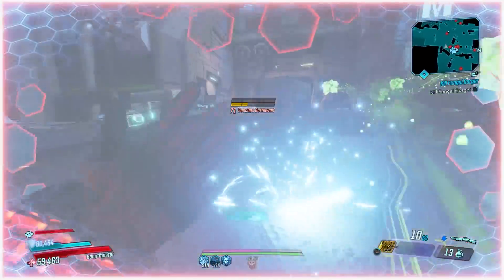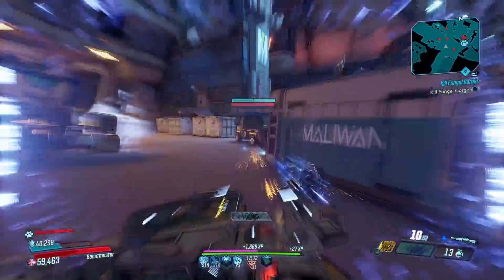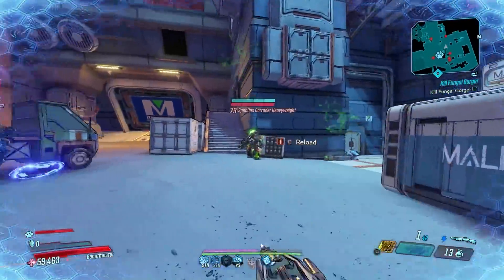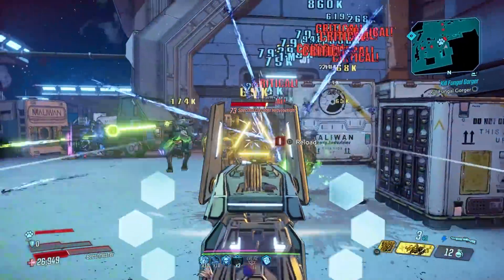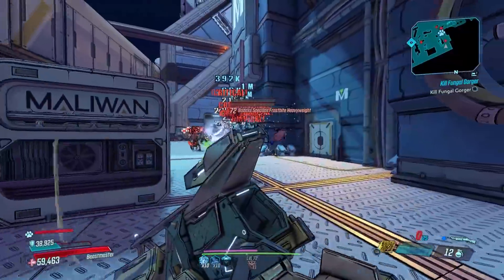This gun is ideal on FL4K but can be very good on other characters as well. On Zane you can do some really cool stuff, and on Amara using Ties That Bind in a Stillness of Mind build — summon your Facegrasp, grab one person and it grabs everybody else nearby, and next thing you know everybody on the screen is dead. It's pretty great.